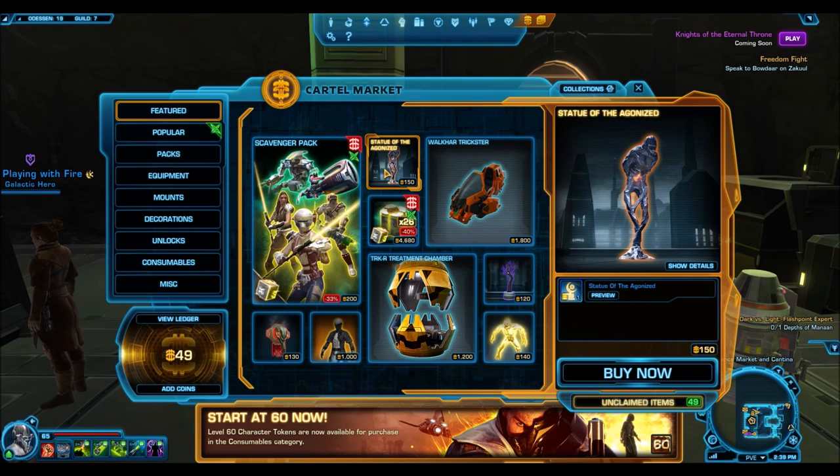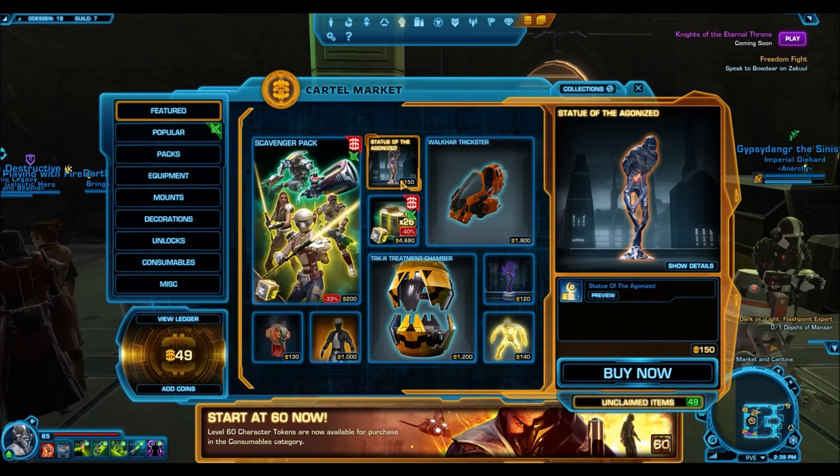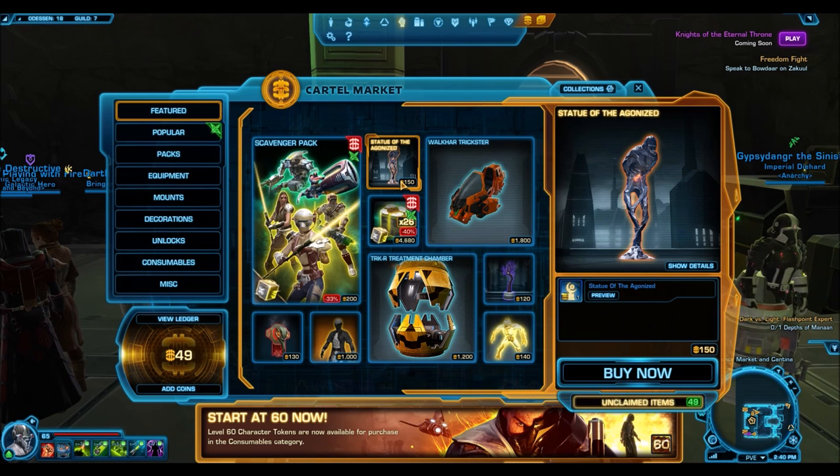Even though they're the two things you might think would be the best items to buy off the cartel market, in my opinion they're not. I really like the Statue of the Agonized, and I've talked about this decoration in two previous videos when discussing making millions of credits. It's accessible to players using their monthly stipend of 500 cartel coins, or those getting cartel coins through referrals or achievements. I do have a link in the description for free ways to get cartel coins.